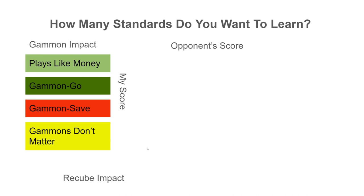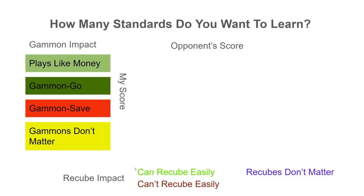In addition to gammon impact, there's also recube impact. In money play, the window for you to redouble is fixed and won't change regardless of cube level. In match play, just like gammon values can change, the value of cubes and recubes — recubing from two to four — can change too. Text highlighted in green means we can recube a lot more easily than we would for money. Dark red text means we can't recube as easily as in money play. Blue text means the recube just doesn't matter. And there are also cases where the recube is a lot like money. It can't be that different, you might think — but oh, it is.